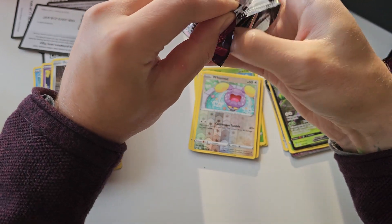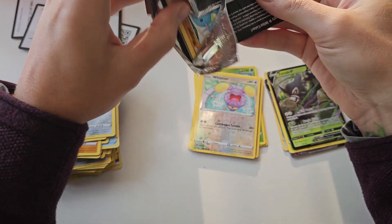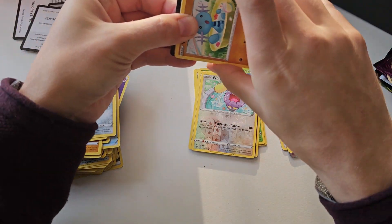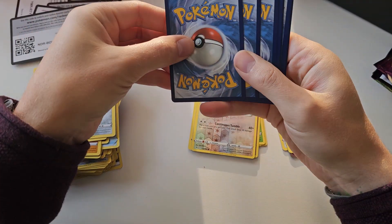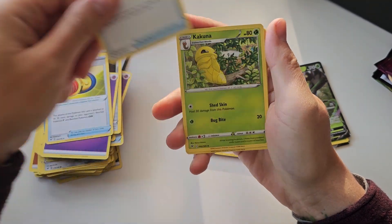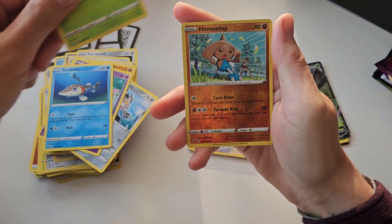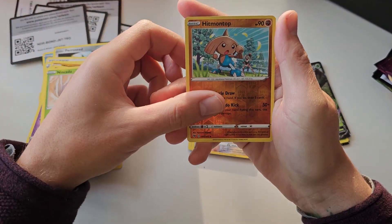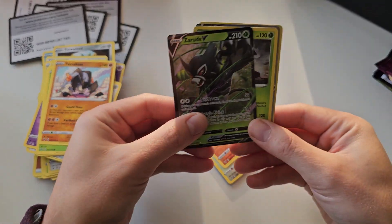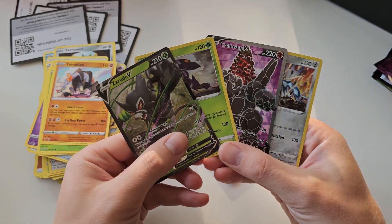And let's see what the last pack will give us — if there is anything in this. This is the pack that was stuck. Let's pray to the Arceus God. A Kakuna, Woopa, Cottony, Ninkata, a Reverse Hitmon Top, and in the back — non-holo Terrakion. Not too bad. Four hits out of this Elite Trainer box. I do hope you enjoyed this opening — please leave a like on this video.